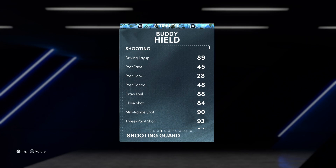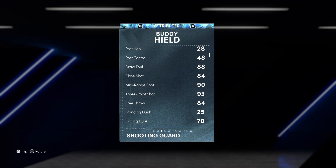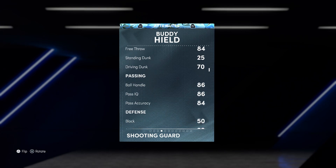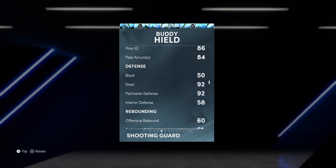He has an 89 driving layup, 90 mid-range, 93 three-point shot — because that's obviously what Buddy Hield is known for — a 70 driving dunk, 86 ball handle with some actually pretty good playmaking, a 92 steal, and 92 perimeter defense. With the Steph Curry coach boost that we're using for this game, he'll actually have a 98 three and a 97 perimeter, which is unreal.